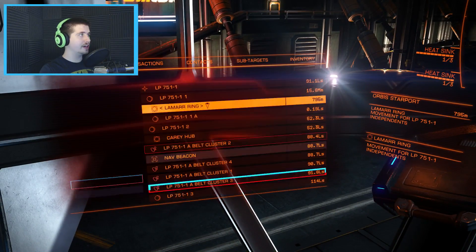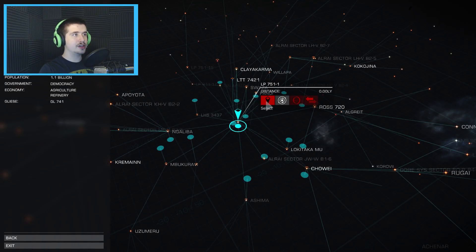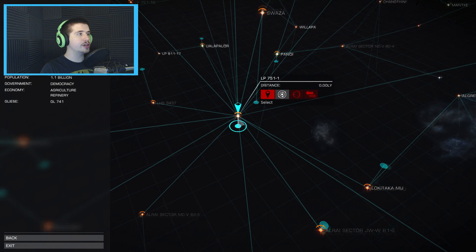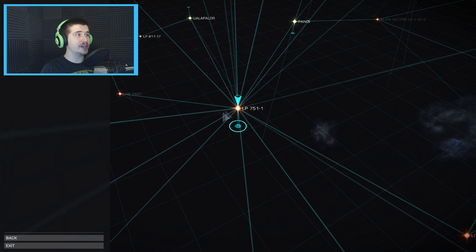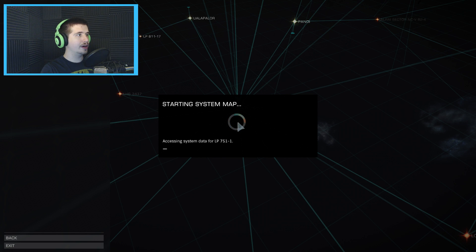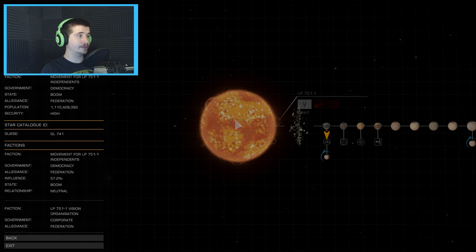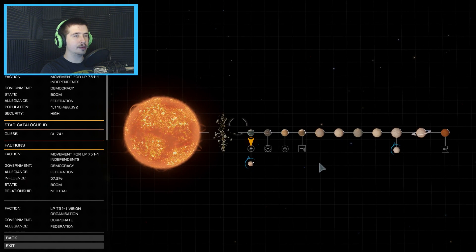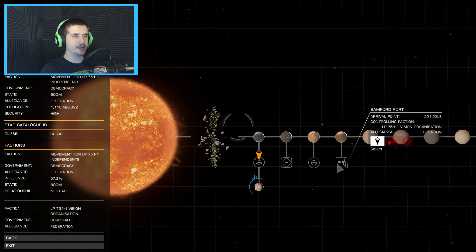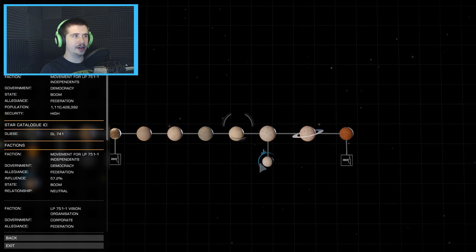If you don't believe me, let's go over here and look at our map. This is where I am right now - I'm at LP751-1. I'm doing solo play, so I'm not playing online at the moment. This little dot represents an entire solar system. Let's open up the system map - it has all these different planets to go to, an asteroid belt, and this is a moon. And this is the station that I'm on right now. These are some different types of stations that you can go to.